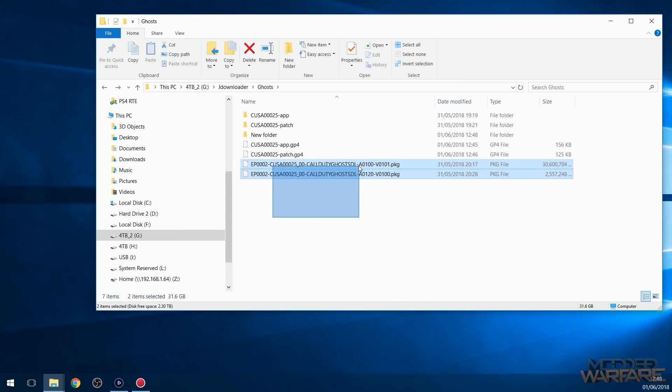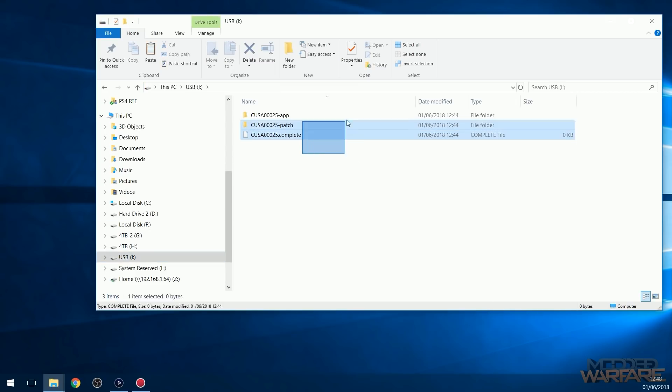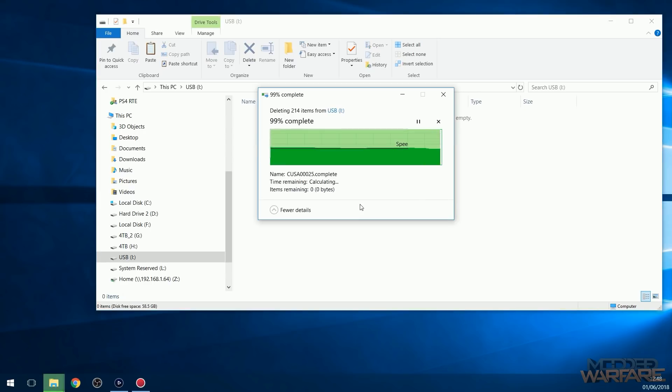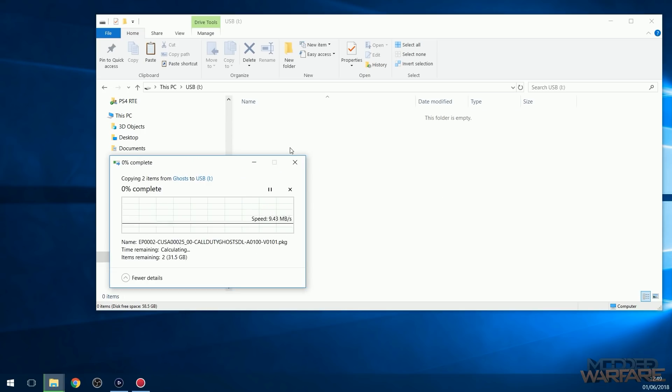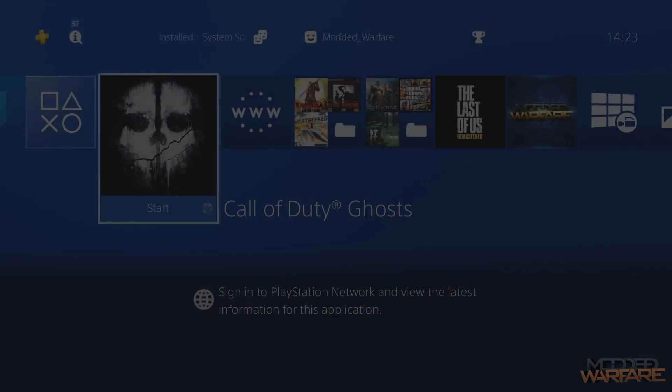Now we have both the game and the update as fake package files created. We could give these to somebody and they would be able to install them on their PS4 through the Homebrew Enabler or through Mira. For ourselves, we can go ahead and put these on a USB. Go to the USB stick, delete the old dumped folders, and copy these two fake package files over to the root of the USB stick. Then we'll go ahead and install them on the PS4 through the Homebrew Enabler.